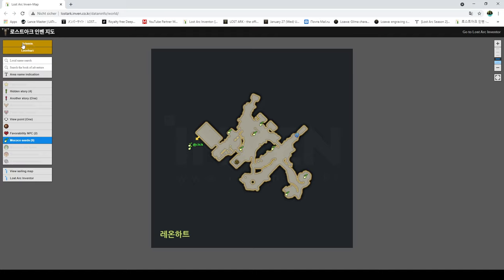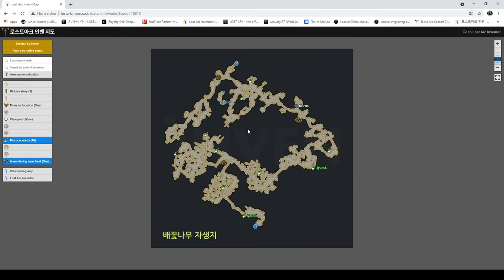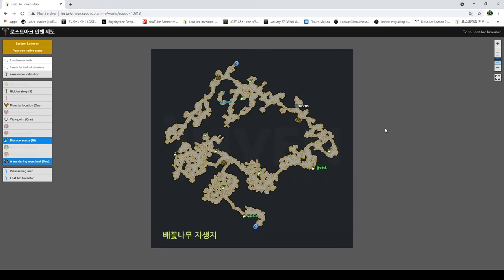Right now we're in Artemis which is the first continent, then you have Yudia, West Lutheran, and East Lutheran — and you have each of those maps so you can see where these seeds are. There's usually some kind of explanation or sometimes a screenshot listed if there's anything else you need to know. This is how I would go about finding and locating the Mokoko Seeds you want.